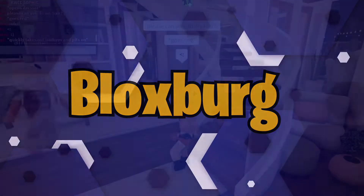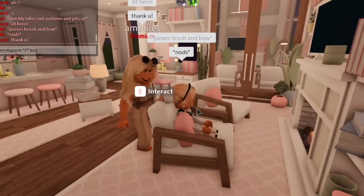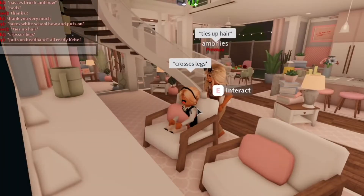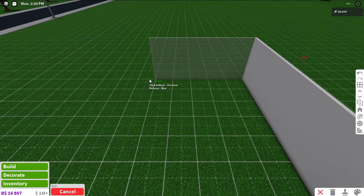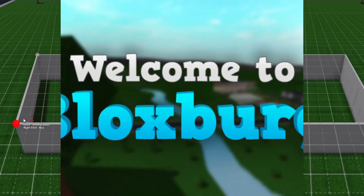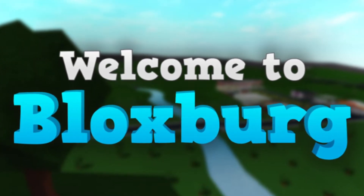Bloxburg. Players in the famous Roblox game, welcome to Bloxburg. Explore the imaginary city of Bloxburg. The city is fully surrounded by a rock wall that splits out a river that feeds into a bigger body of water. Rough trees may be found in a variety of environments across the landscape. Bloxburg is home to a variety of structures, the majority of which are located in the city center. Other structures may be seen along the shore, in the hills, and next to the road.